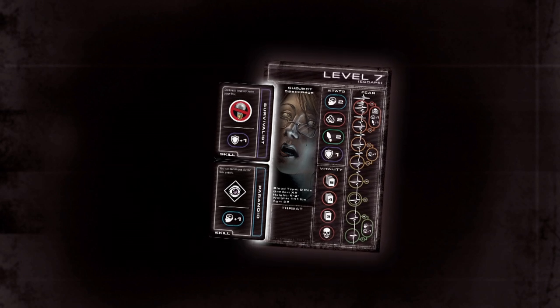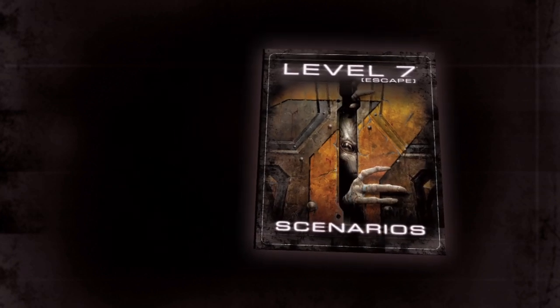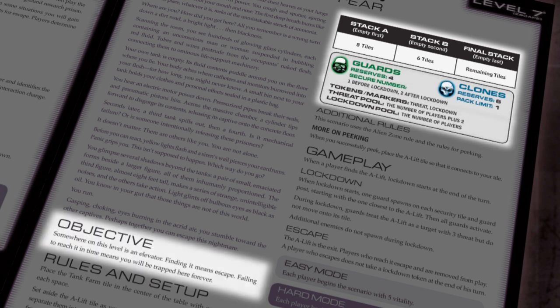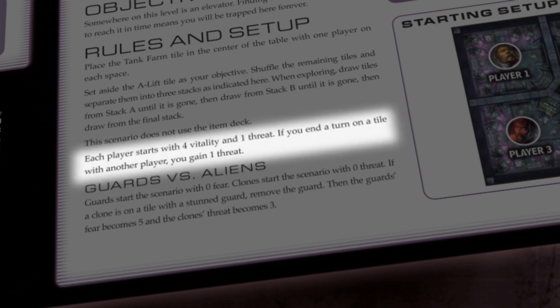The rest of the setup for Level 7 Escape is determined by the scenario chosen from the scenario book included in the game. Each scenario explains how to set up the tile stacks, the enemy reserves, the threat and lockdown pools, and the player's objective. In most cases, the tiles representing the various areas of Subterra Bravo are divided into multiple stacks, which players must explore in order to achieve their objectives. Finally, players shuffle and draw adrenaline cards equal to their starting vitality.